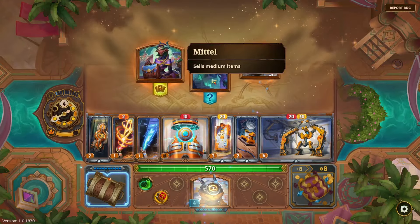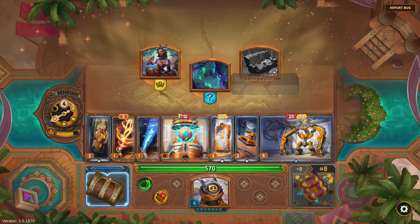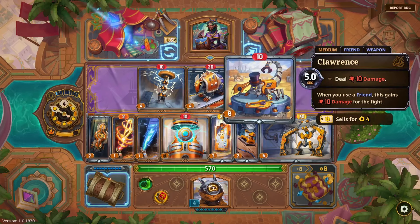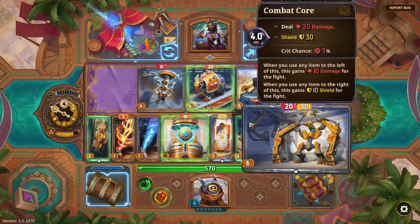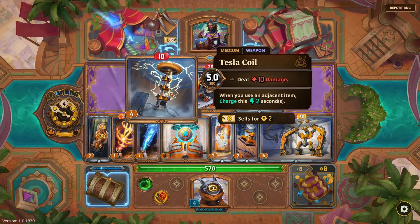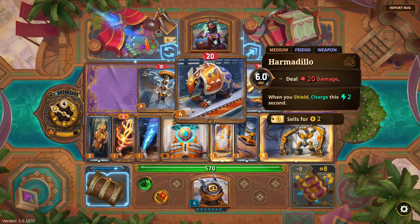I'll go for Critical Protector — maybe that will come into play. I'll level up again. Let's take a look at some medium items — if we can find some haste stuff that could be good. 'When you shield, charge this two seconds' — Harmadillo is back, useful with the Core in the same way. 'Haste the Core' — I actually do have some poison now. 'Use an adjacent item, charge this two seconds.'